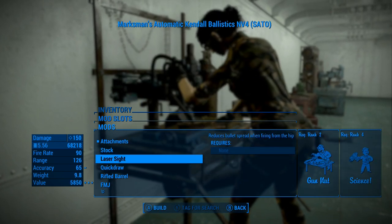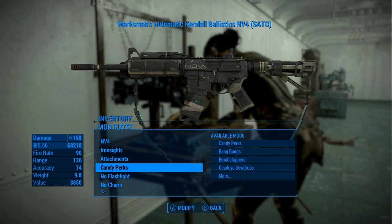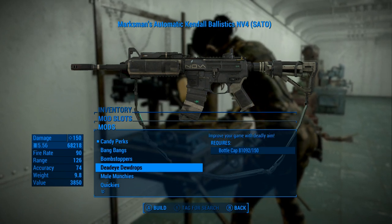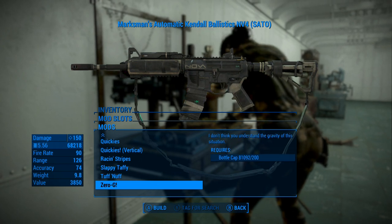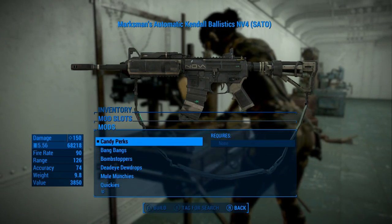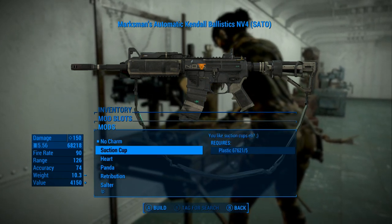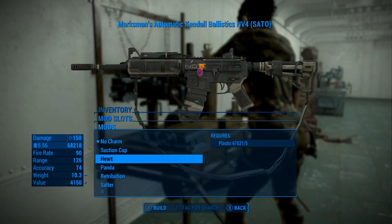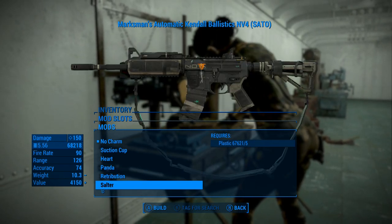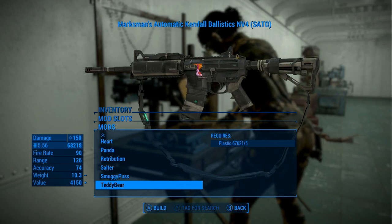Candy Perks — double your bullets, double your fun. Explosions won't get you down. These are fun things you can do. 'I don't think you understand the gravity of this situation' — that's Zero-G. We'll play around with some of that. Right now I'm going to leave that alone. No flashlight, no charm. The charms are the little things that stick on the side of the gun — it's cute. Definitely something you can have a good time with.